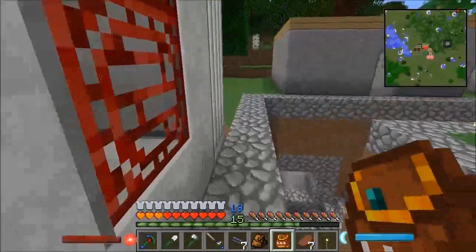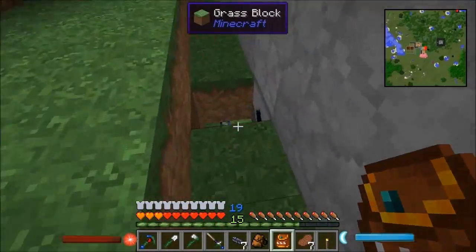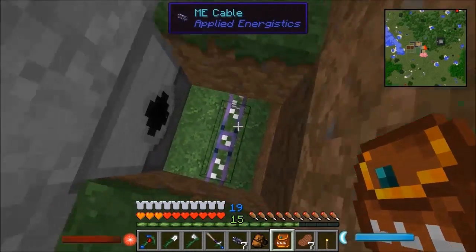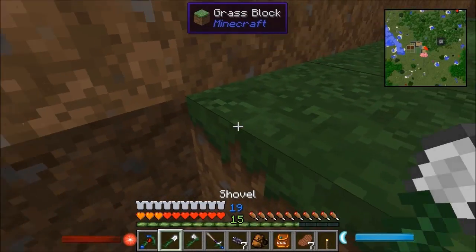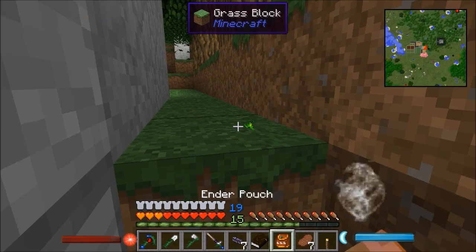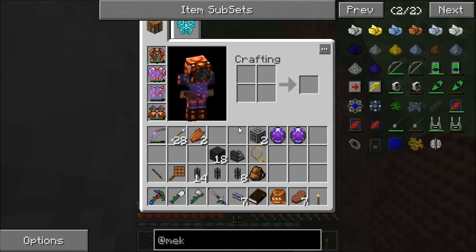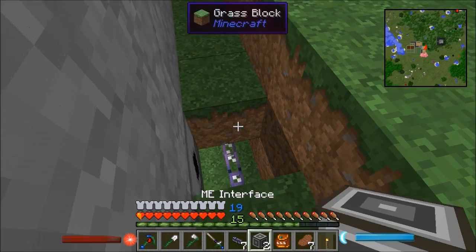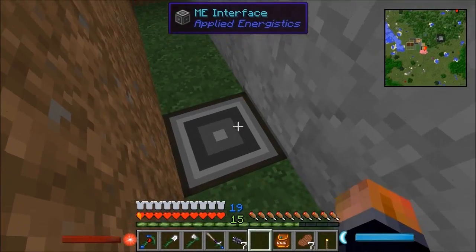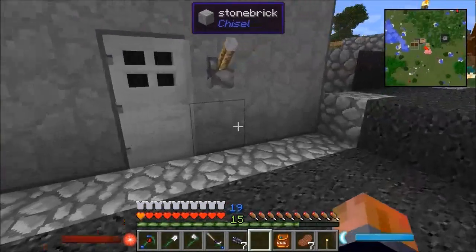I got a couple of ME interfaces. Power goes underneath there via universal cable, and then ME cable running all the way along here. I've got an ME interface set up so that should get me the products that drop.